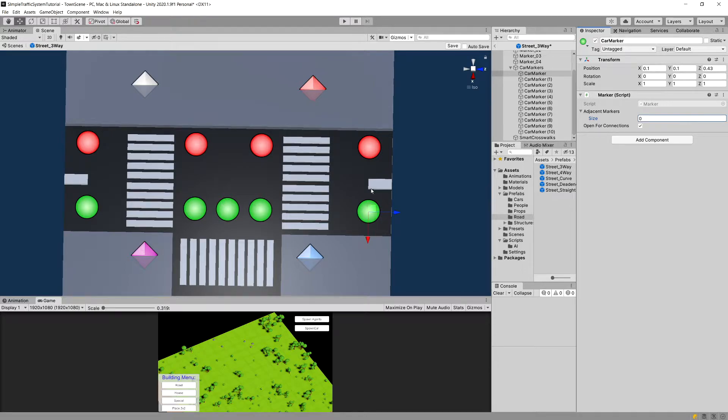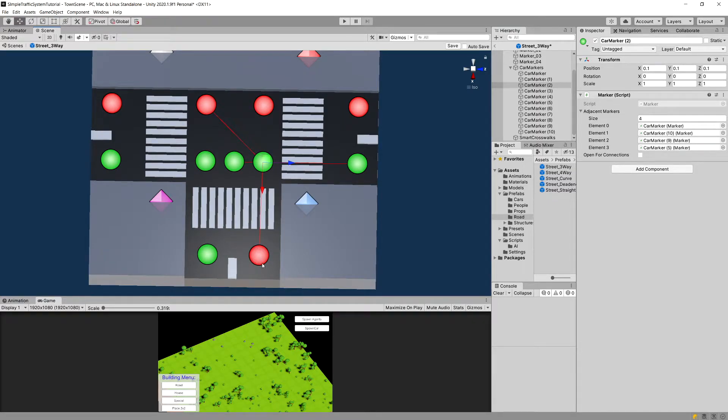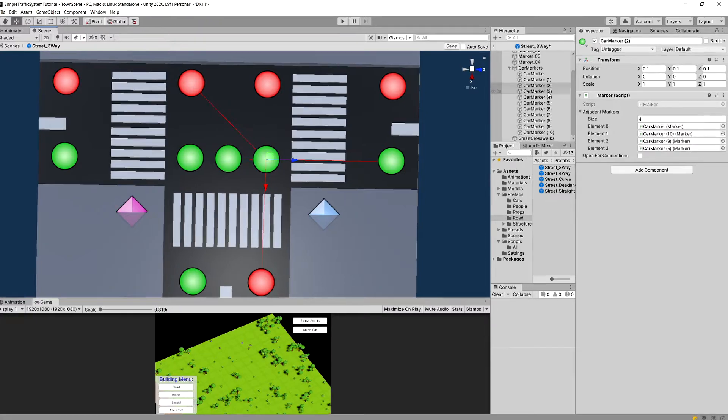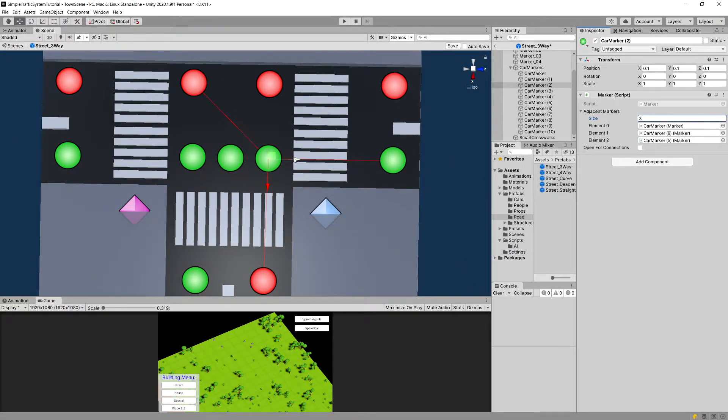Car marker number one is correctly connected — from this marker we can only go forwards. For car marker two, we come in from below and can go in the diagonal direction or to the right, but cannot go backwards to the left. I'm going to select marker 10, the center one, swap positions — in Unity 2020.2 you can swap positions, but for our current setup we'll do it manually — setting marker 9 to position 0 and marker 5 to position 1, then reduce the adjacency matrix size to 3, deleting the unwanted center marker connection.